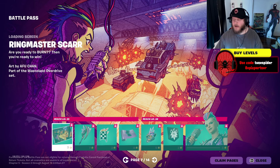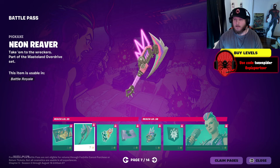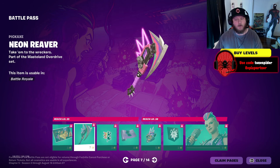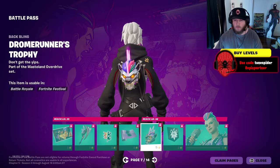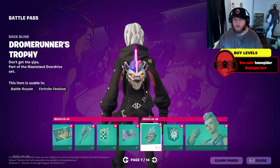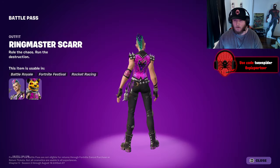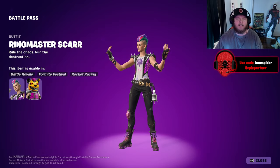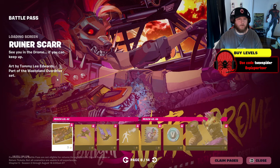Solid Ringmaster Scar — this one so far has been my least favorite from what I've seen, but let's take a closer look. The pickaxe is pretty cool. Gun wrap — that's all right. It looks like a hyena. Actually it's not as bad as it looks in the trailer. Then we got Ruiner Scar — this one has the hyena mask and I definitely like this one more from what I've seen.